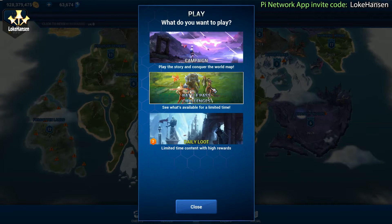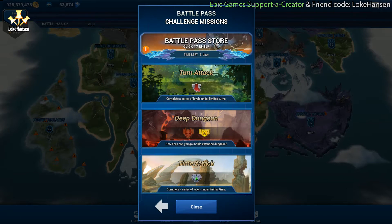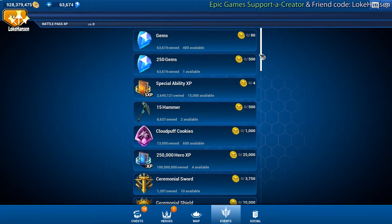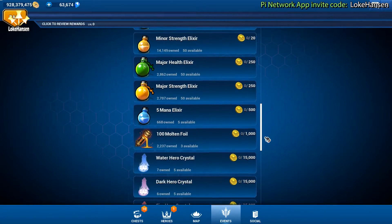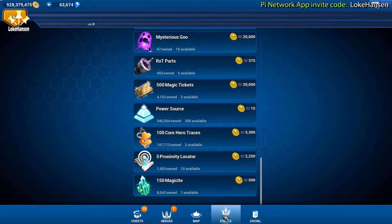Time to check out the map — it's the same, but we have something here: battle pass challenges. I haven't bought the battle pass yet, I probably will. Remember guys, if you're going to be buying the battle pass you can use my supporter creator code Loka Hansen, or click the link in the description to support my work. It means that a portion of sales goes to me for 14 days — I'm deeply honored if you want to do that.